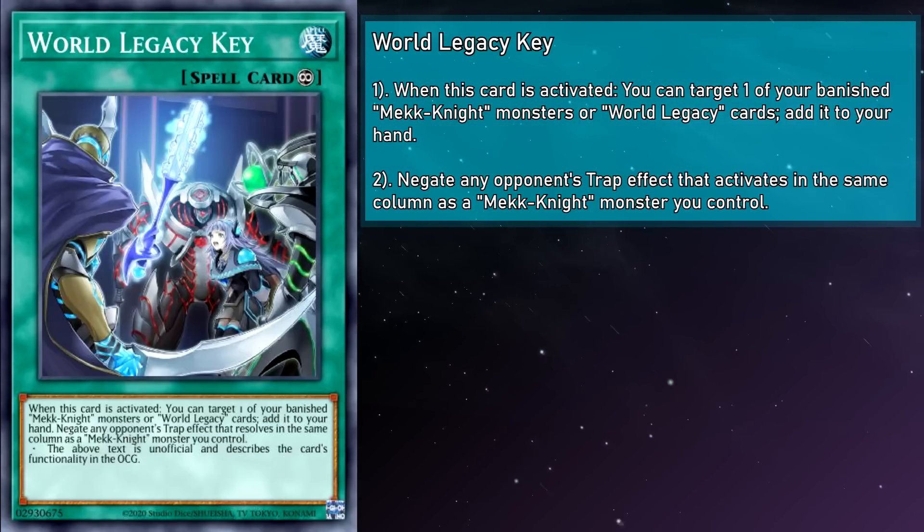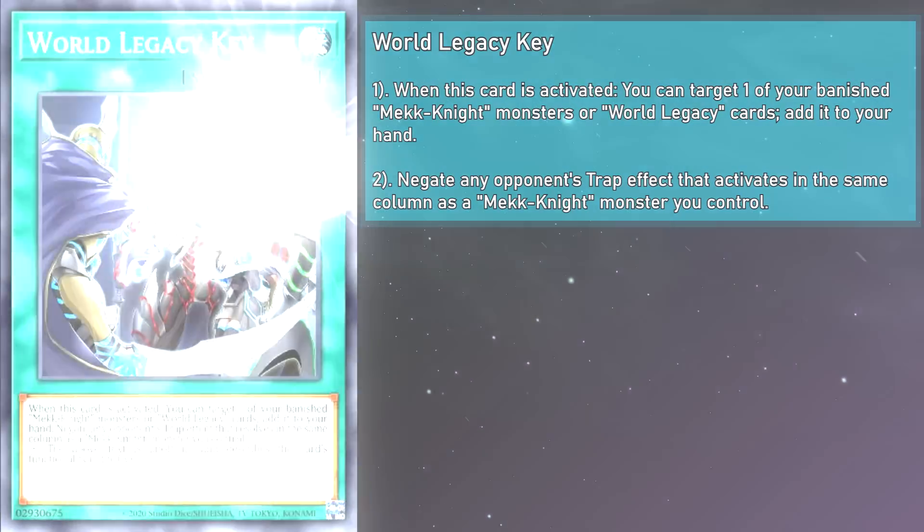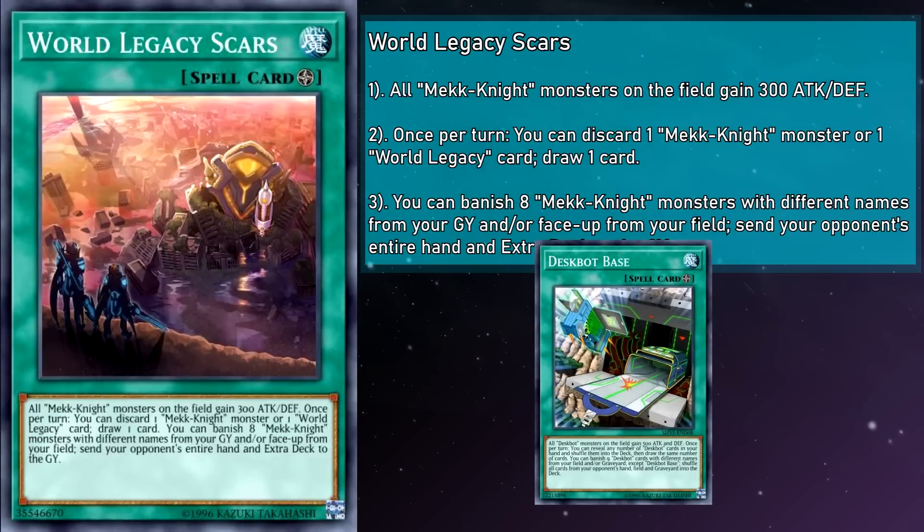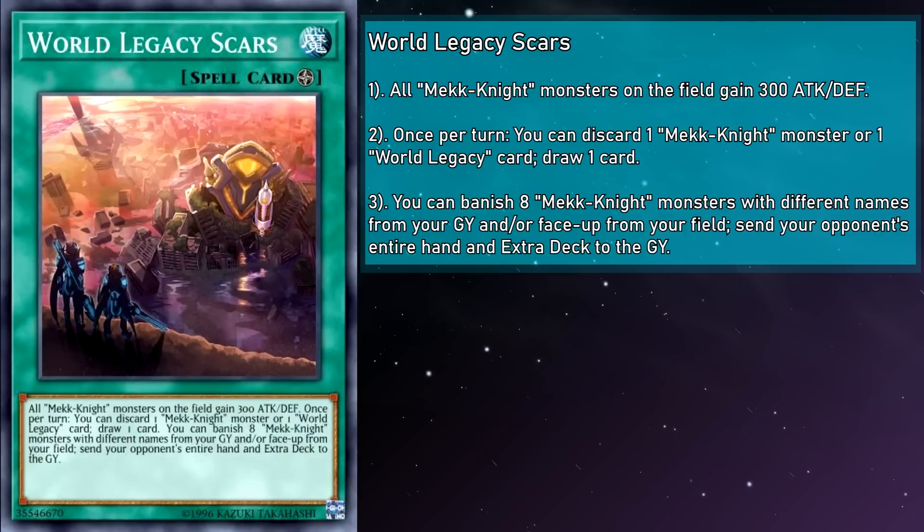World Legacy Scars is a field spell card that grants all Mech Knight monsters on the field a 300 attack and defense boost. Once per turn, you can discard a Mech Knight monster or a World Legacy card to draw a card. And you can banish 8 Mech Knight monsters with different names from your grave and/or face-up field to send your opponent's entire hand and extra deck to the grave. With the addition of new Mech Knight monsters over the years you now have a deeper pool of names to choose from, but Deskbot Base has a similarly brutal effect that never works out the way you want it to — it turns out a lot of decks have good grave effects, even in the extra. Honestly, it's good enough as a small attack boost and a way to rummage for cards.